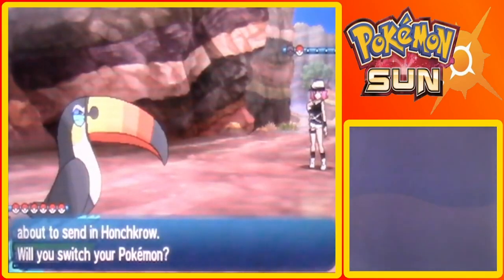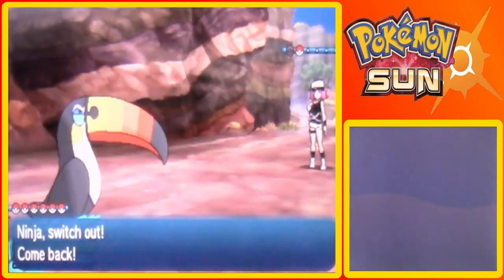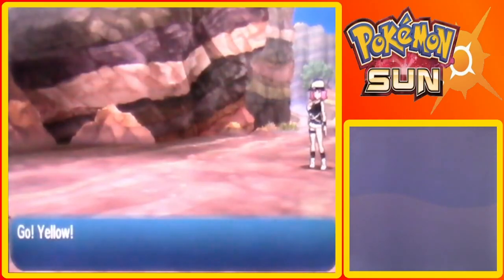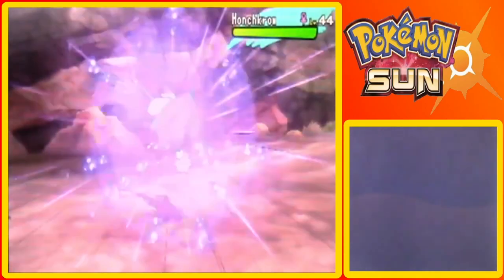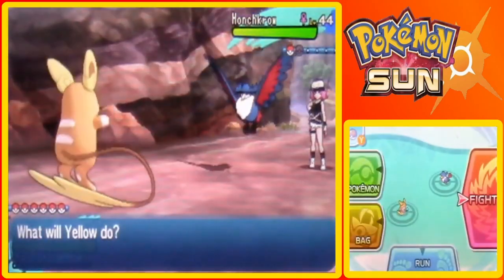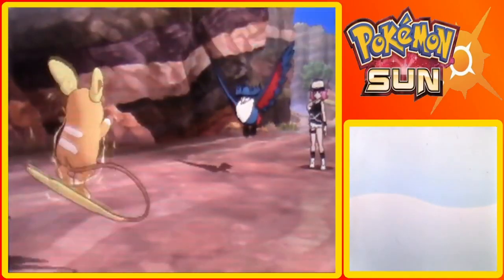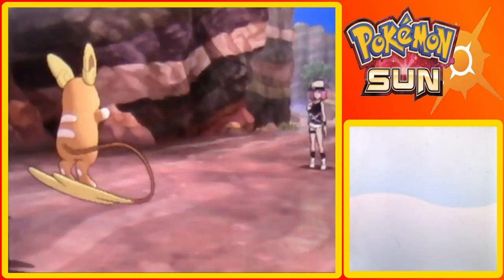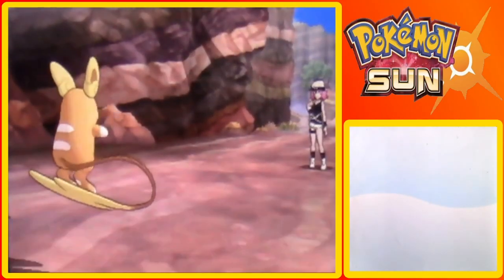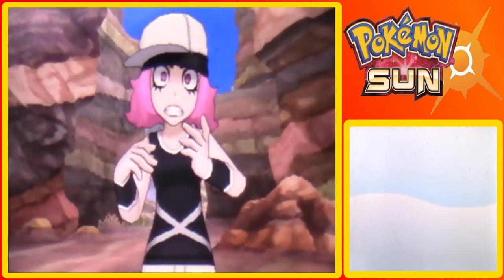Honchkrow. Let's go to Yellow I guess. Honchkrow is a flying and dark type, so it doesn't have good special defense - we'll use Thunderbolt on it. It should faint maybe in one hit, so that's cool. Honchkrow is level 44 and female - let's go for Thunderbolt, three levels lower than my Pokemon. Awesome, I got fired up and lost naturally. Yeah, this is Team Skull Annie I think is what her name was.